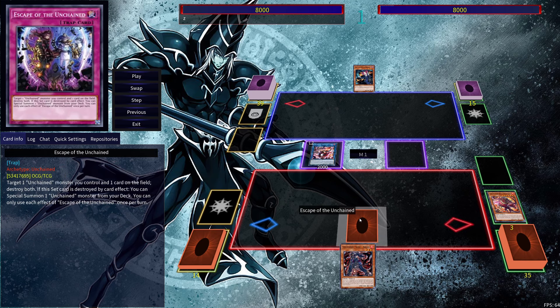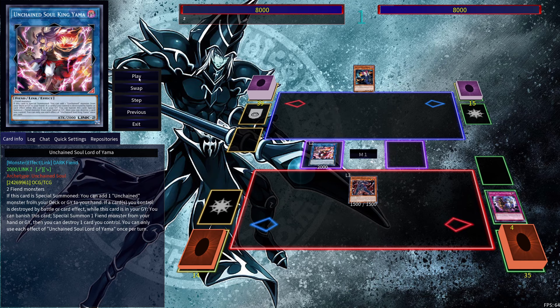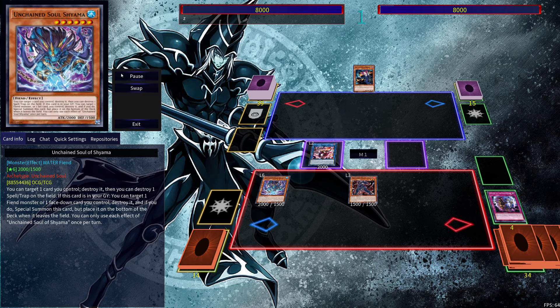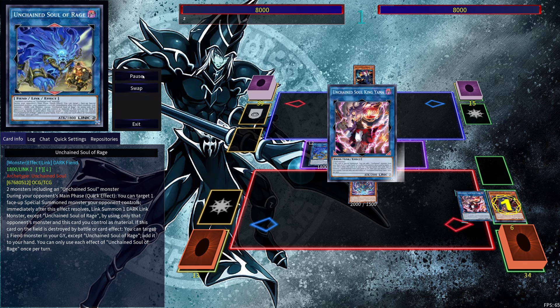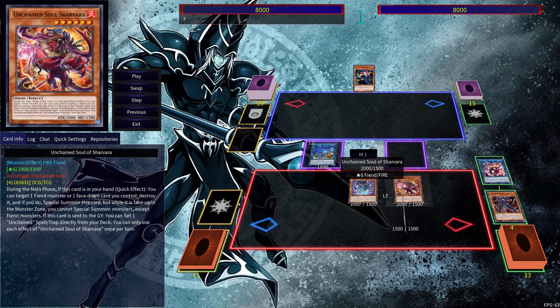Because Sharvara was sent to the grave, we can use his effect in order to set Escape of the Unchained. Then we can use Aruha's effect in order to pop a card on the field to get it out, use the trap's effect to special summon an Unchained monster from the deck — in this instance it's going to be Shiyama. Link away into Unchained Soul of Rage, then use Shiyama's effect in order to bring it back by popping a monster.